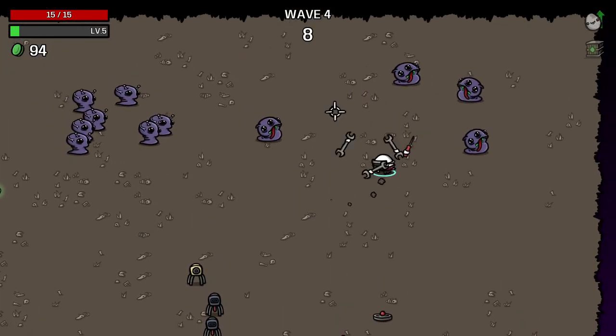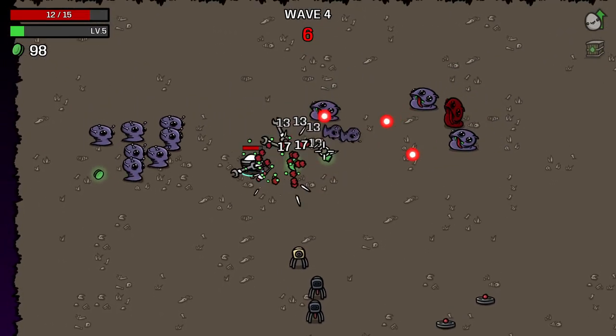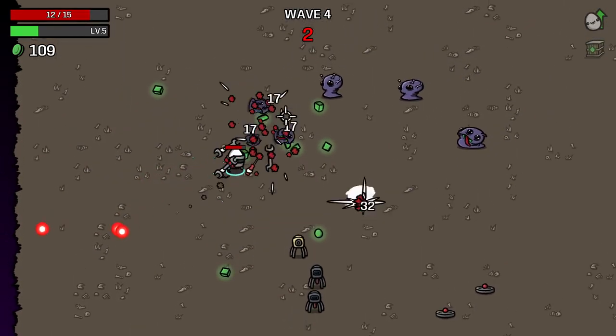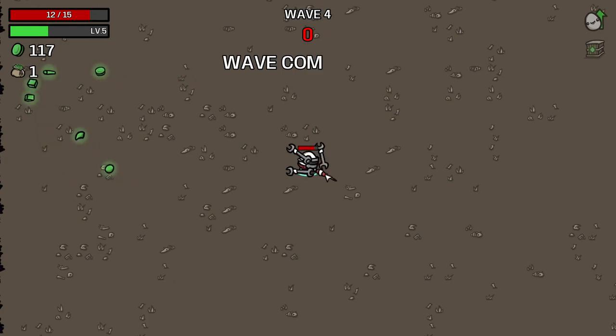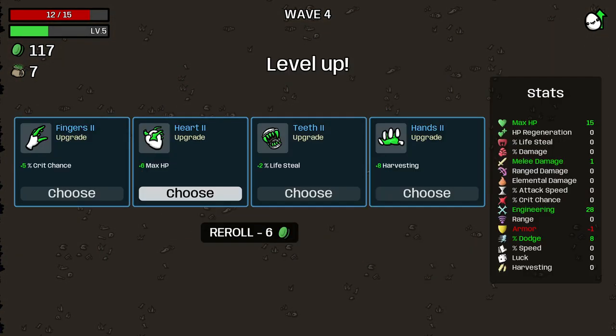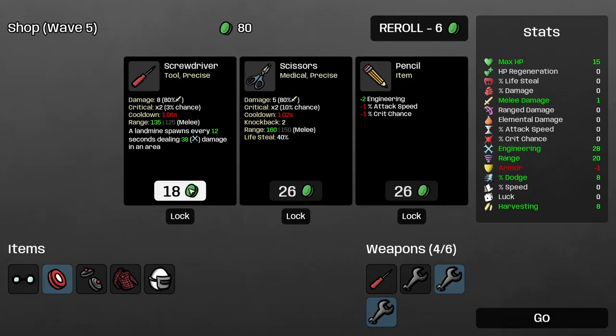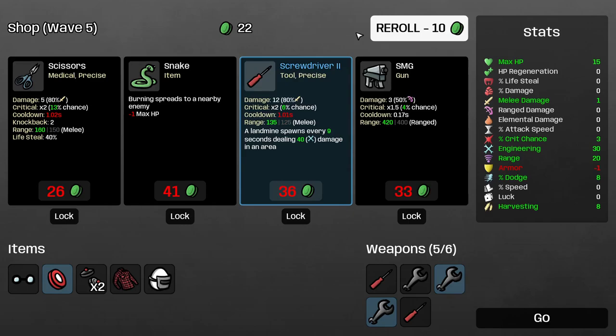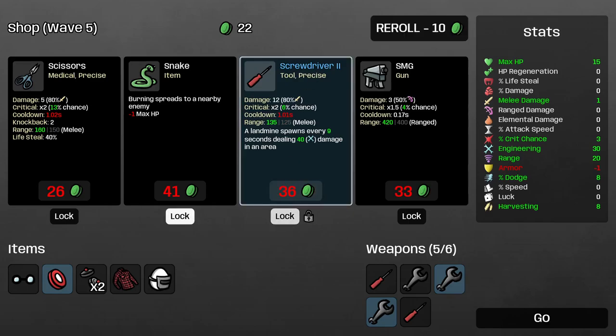My God, that mine did a lot of damage to all of those. A lot of the shooty boys here. We're kind of cleaning house now and getting quite a lot of materials for it as well. Dodge for armor right now, we'll take that. I think I'll take some early harvesting — that's a good idea. A reroll and grab some more landmines.